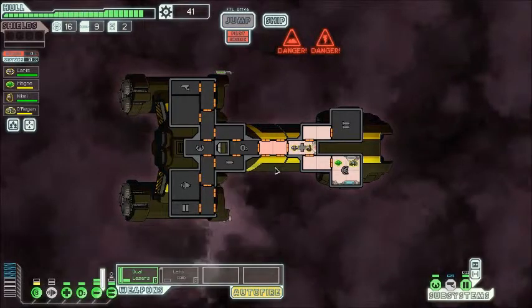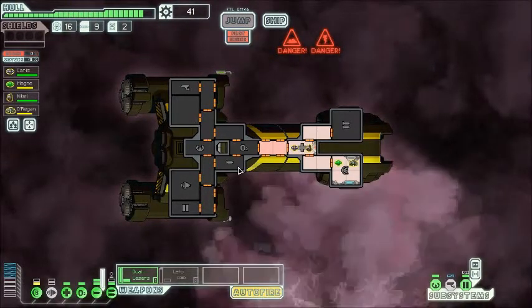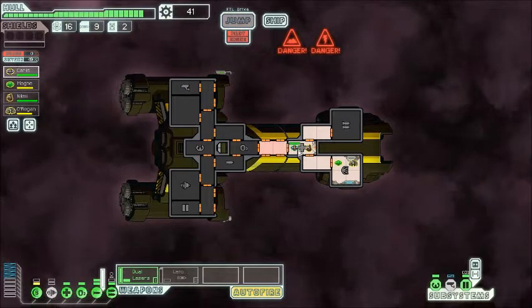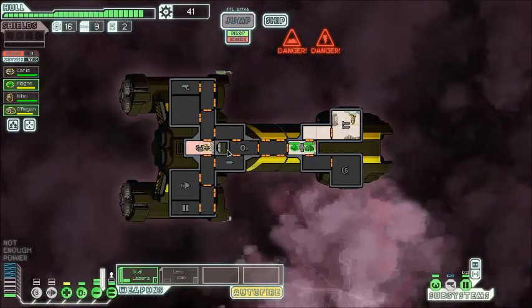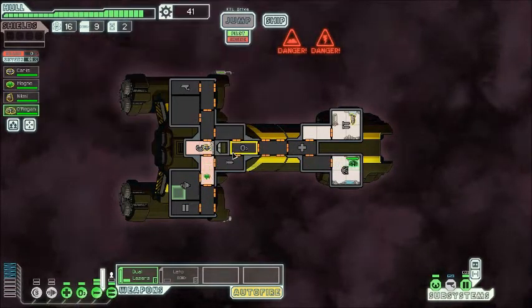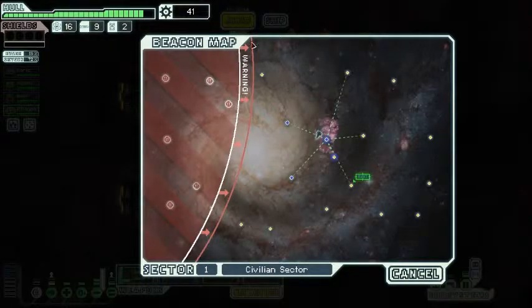I wonder how the air systems work in this game — like, what is actually producing the oxygen? Is there some sort of water electrolyzer setup? Alright, you guys go get some healing done. We're ready to jump. We're gonna go here first, and if it looks like the Rebels are gonna get here too fast, we'll just go straight for the exit. If not, I think we can afford a slight detour, but not much of one.